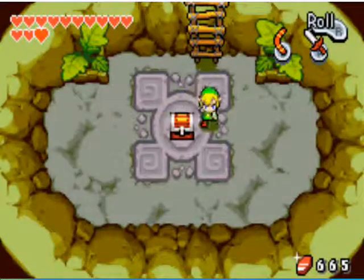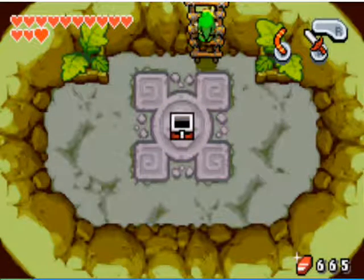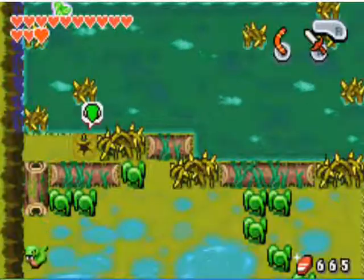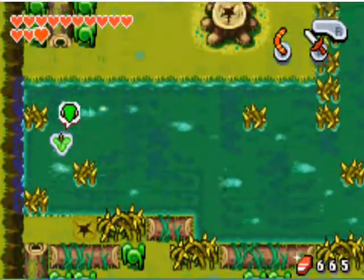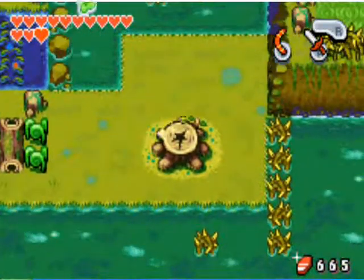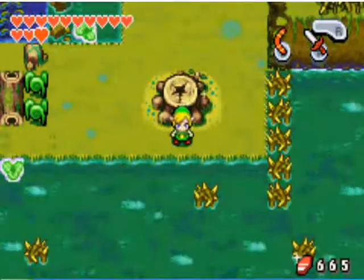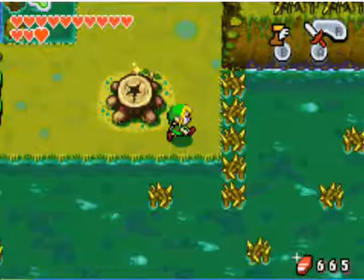Once you're back up in there, I fell in the hole just to snag the little kinstone piece there. I suggest you do it too, just because even though you might get an abundance of them, since there's three different kinds for each color, it's nice to get a bunch of them because you still need them.